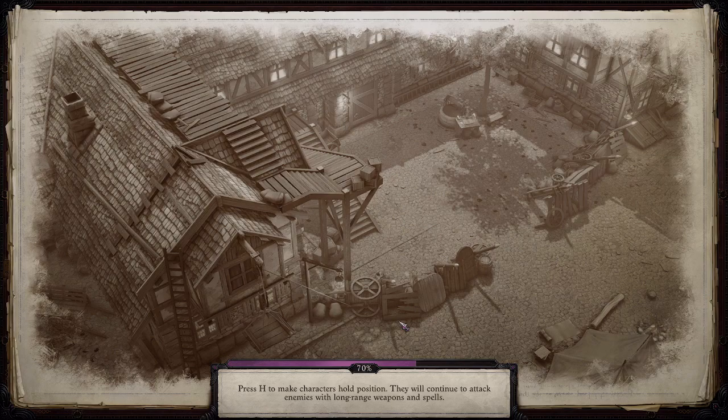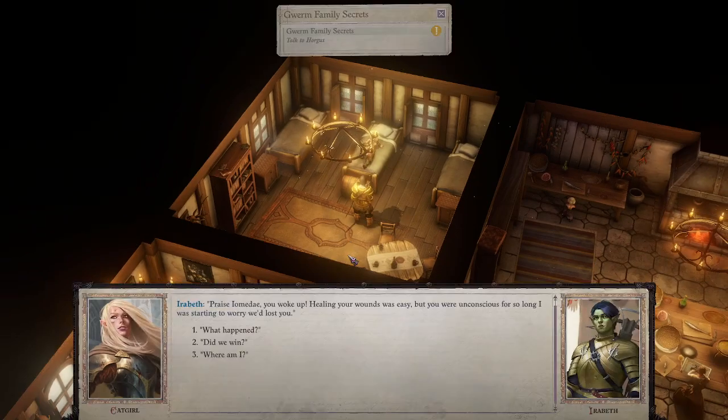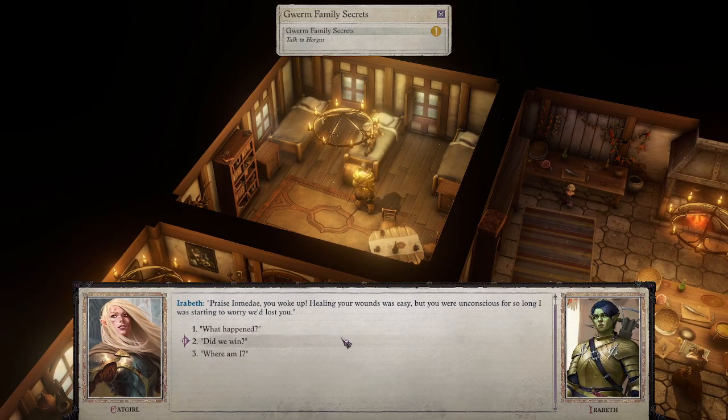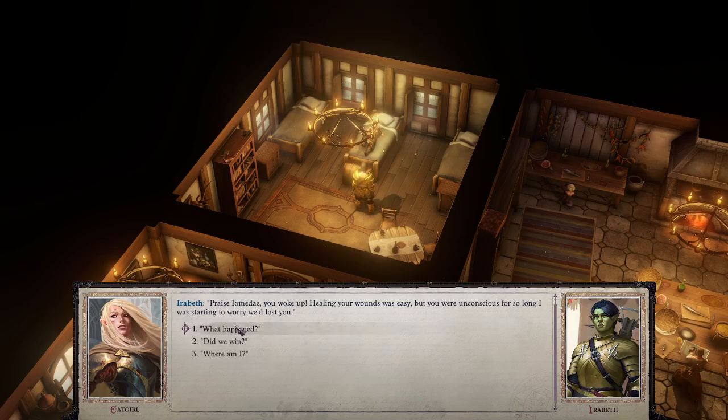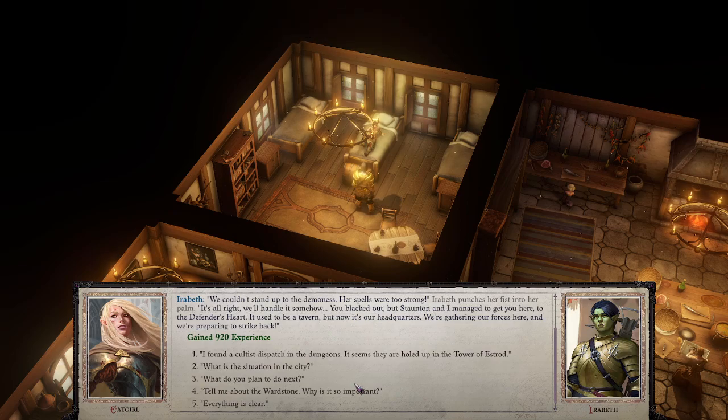This is officially the base of operations now — we're in a tavern. 'Praise Iomedae, you woke up! Healing your wounds was easy, but you were unconscious for so long I was starting to worry. We couldn't stand up to the demoness — her spells were too strong. Staunton and I managed to get you here to the Defender's Heart. It used to be a tavern but now it's our headquarters — we're gathering our forces here and preparing to strike back.'